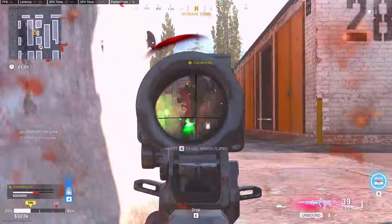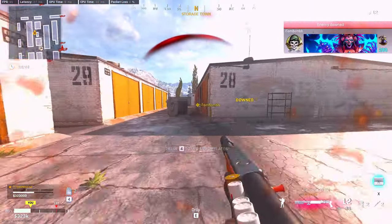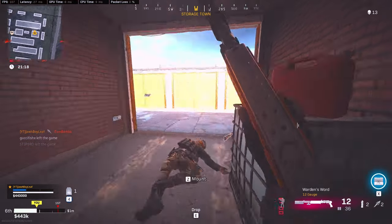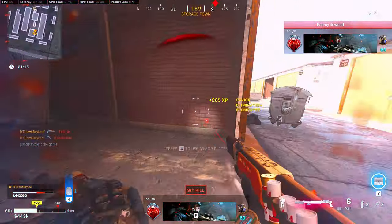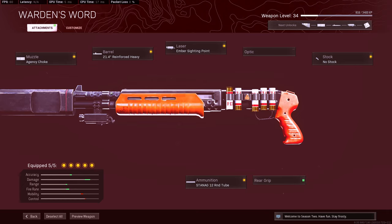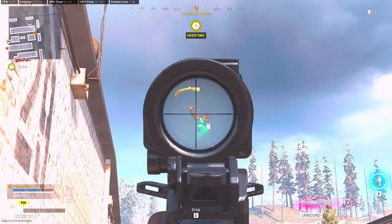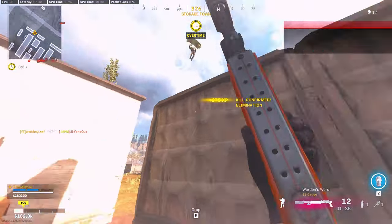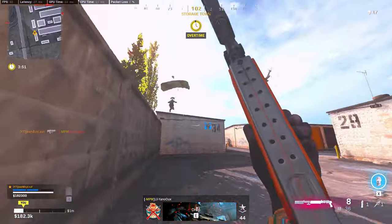The fourth gun I feel will be very competitive in Warzone is the Gallo SA-12. I made a video on it too. I'm running Agency Choke, Reinforced Heavy, Ember Sight Point, No Stock, and the 12 Round Tube. It's a super effective gun for close quarter engagements — you're going to outgun anyone up close to about 7 to 10 meters, but anything past that you'll definitely want an SMG. I love the Gallo — it's a lot of fun and kind of reminds me of the Origin meta.